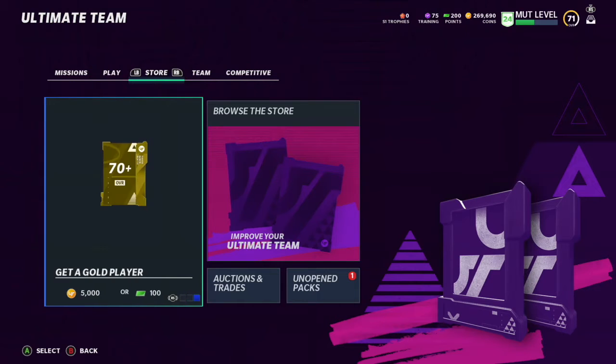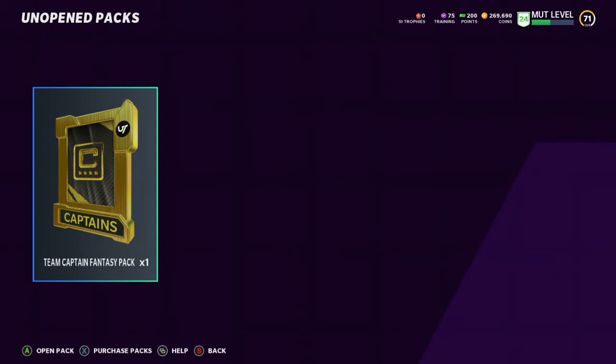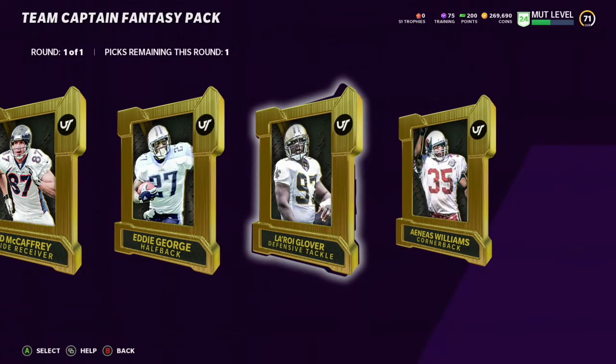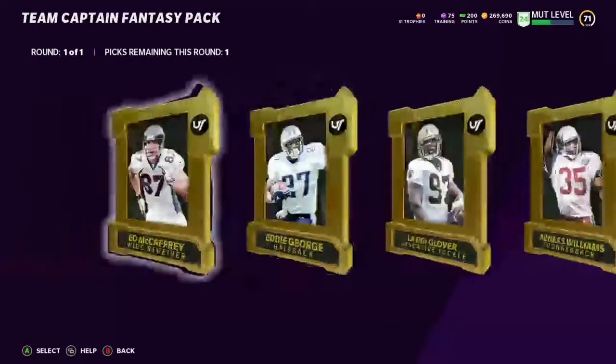I'm not going to spend anything until actual launch. The next thing you actually want to do is open up your Team Captain Impact and get your 87-plus player. You can pick Ed McCaffrey, Eddie George, Lori, Glover, or Enos Williams — honestly all of them are solid picks, it just depends on how you play. That will help build your team to the next level, and if you don't like your pick you can always trade it out later.